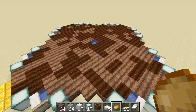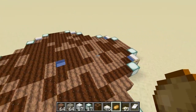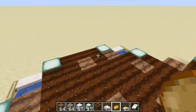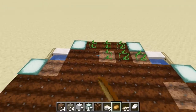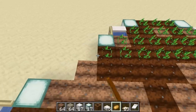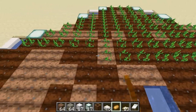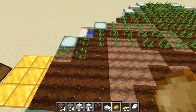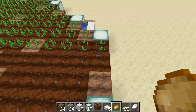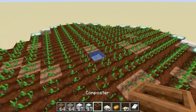At this point your dirt is ready to be tilled into farmland. Once you've turned all the dirt into farmland, you should see it getting hydrated all the way through. If not, you may have missed a spot of water in one of the stairs or the middle. Go ahead and plant your crops — I'm doing potatoes this time. If you don't have enough to plant everything, plant what you have and the farmer will replant as they grow.